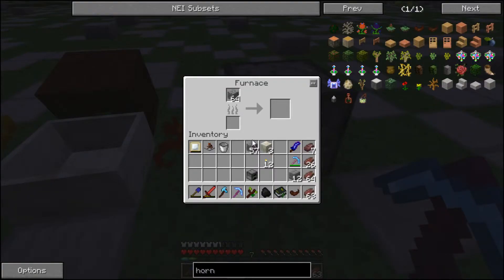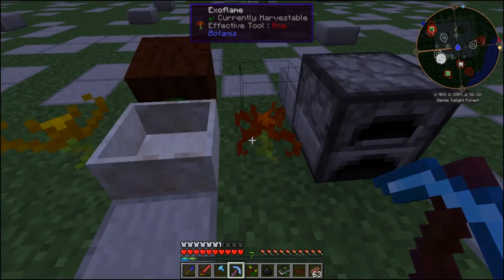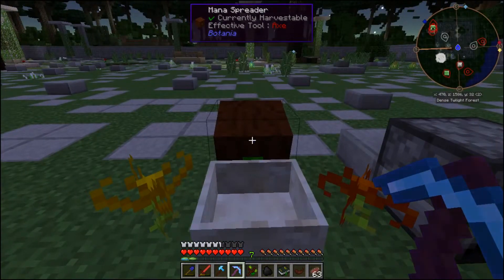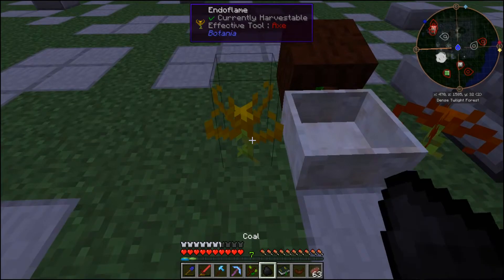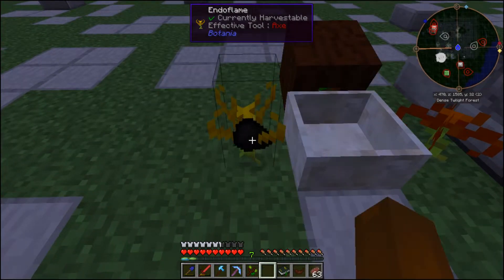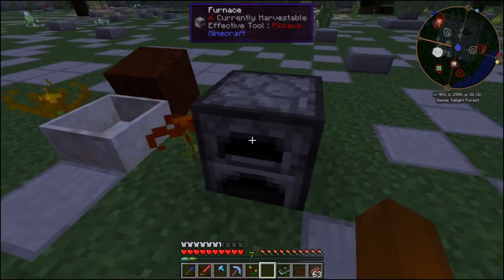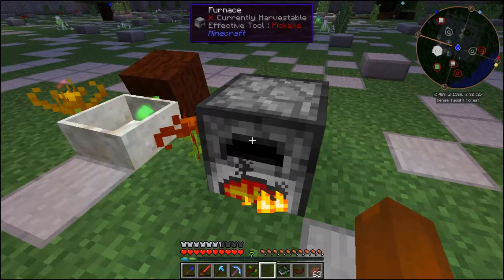Let's talk about how efficient it is to use an endo flame and an exo flame to power a furnace. I've been wondering this for some time, so I set this little experiment up. I'm going to use a single piece of coal to feed into an endo flame. That endo flame is going to produce mana into the mana spreader, which will feed the mana pool, which will be drawn power from the exo flame to power this furnace.